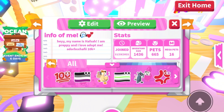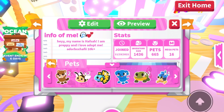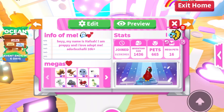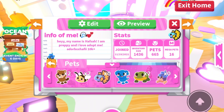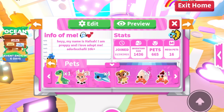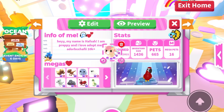Now the fun part — we're going to add some stickers to make it look preppy! I'm putting some preppy stickers; I'm not even sure how I got them since I never hatched a sticker thing, but people probably traded them to me. I put some cute fish, a cute little crab — I honestly don't know all the names — so I'll just speed this up and show you the end result.